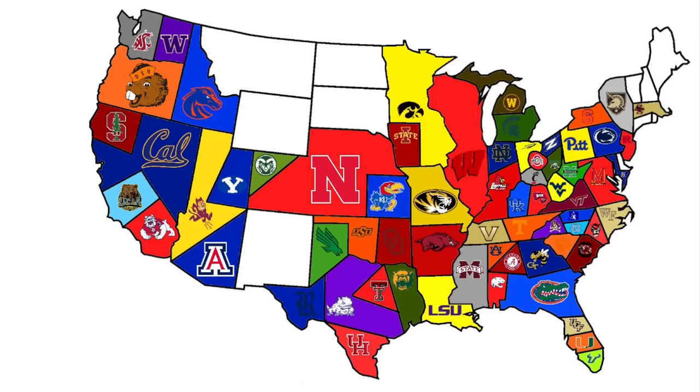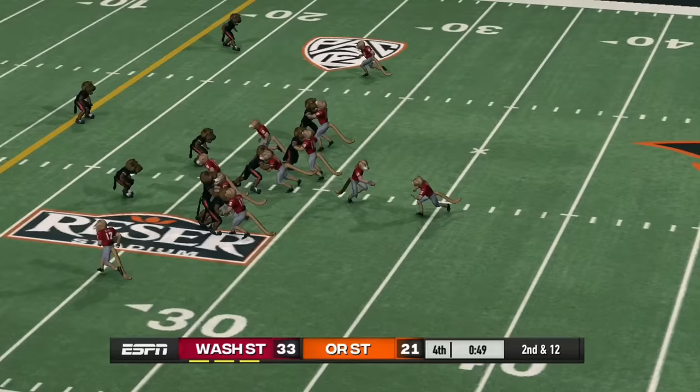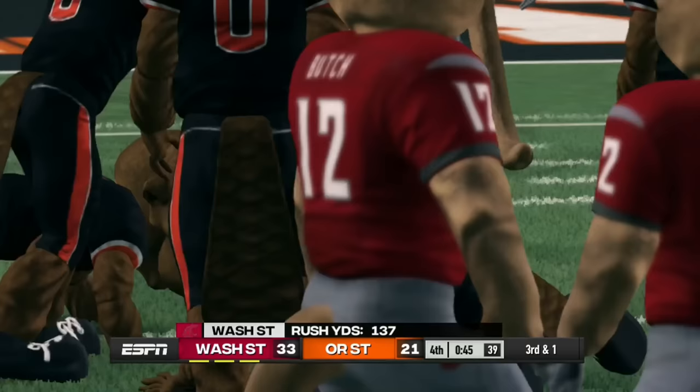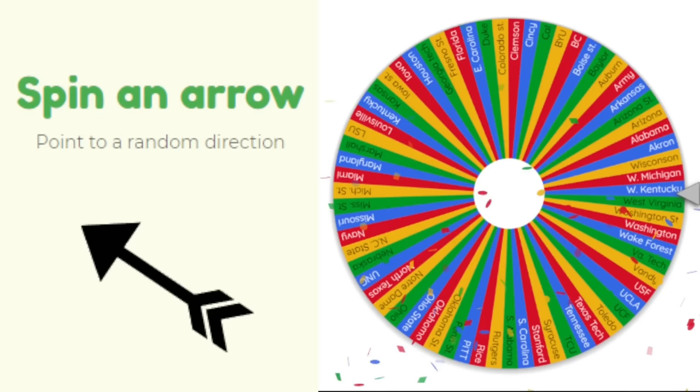Washington State heads west — a little piece of Oregon is in the way, making it Washington State vs. Oregon State in their second game. Oregon State survived the first attack on their home field, but Washington State beats them 33 to 21, taking up all of Oregon. Washington State picks up a good-sized piece of land.